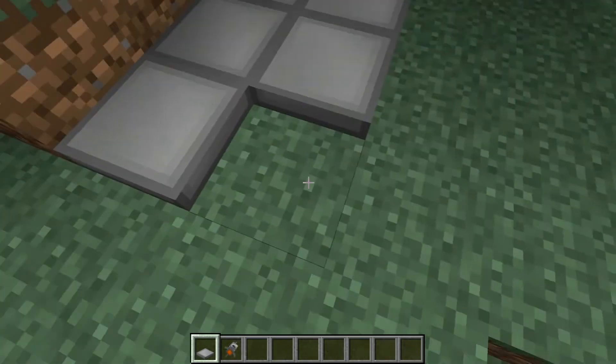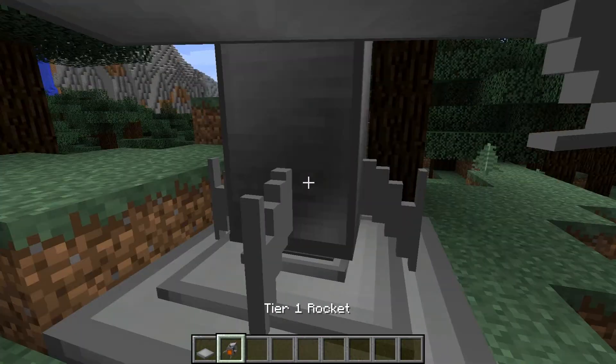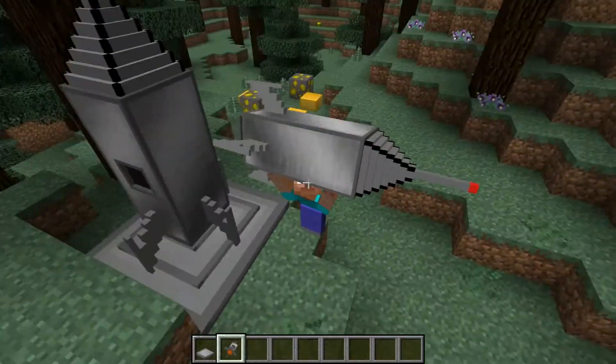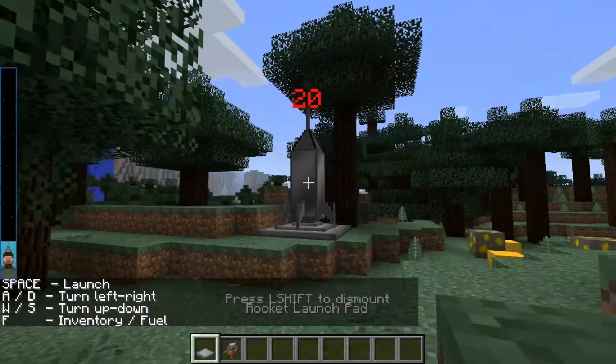You need to make the launch pad like this and then one more layer like that. Now let's place our rocket - you actually carry it in an awesome way. Look at me! Now let's get in the rocket.